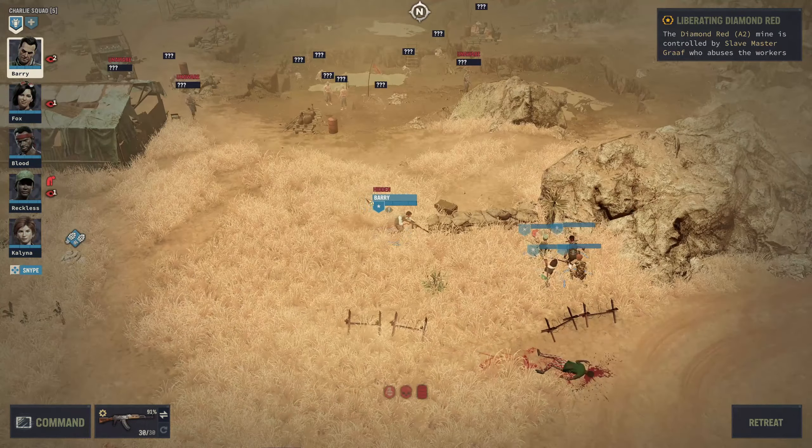We've got a guard over that side — looks like we can't go further around. I suspect they're not going to be the only ones there. Let's put someone on overwatch. We might be able to get Blood around there but not sure if we'll get anyone else around. Let's put another merc on overwatch — let's bring Kalina across this way.